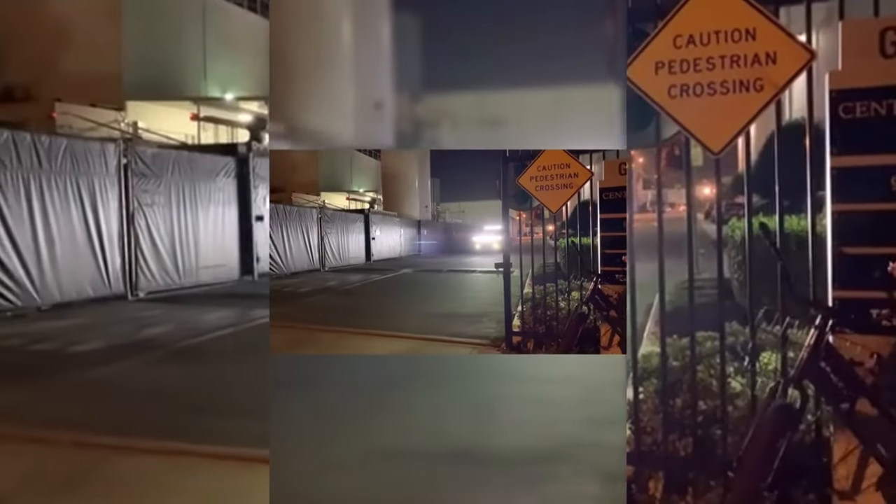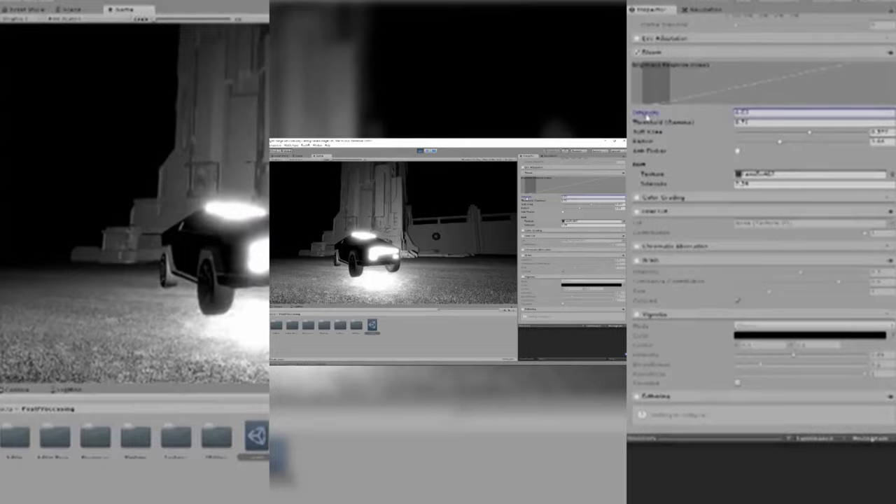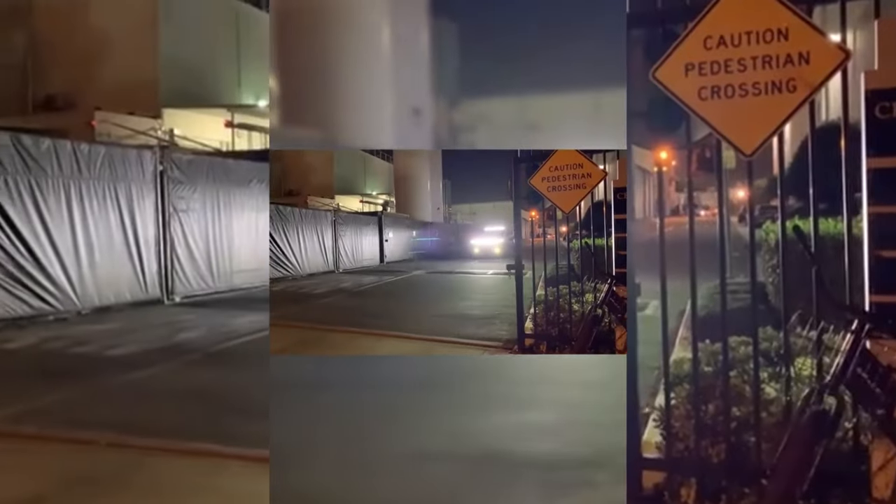Whoever set the bloom in this scene did not do a very good job. I'll teach you how to fix this using Unity. In Unity you can go to the post processing profile and turn down the bloom — it looks a lot better. Hopefully this developer can come in and fix the bloom in the scene because it looks ridiculous.